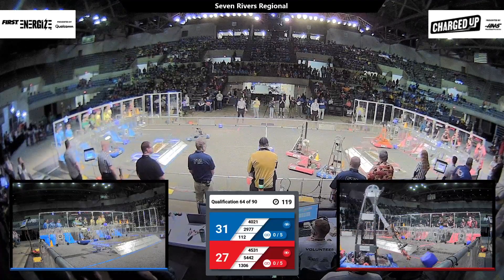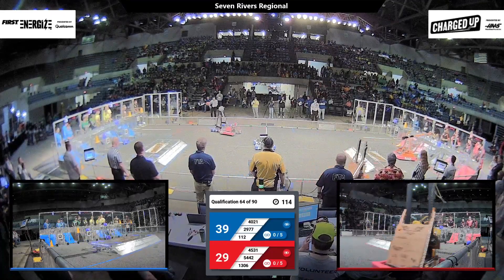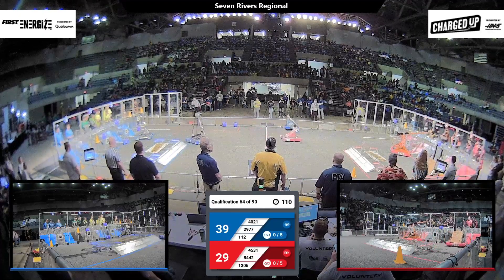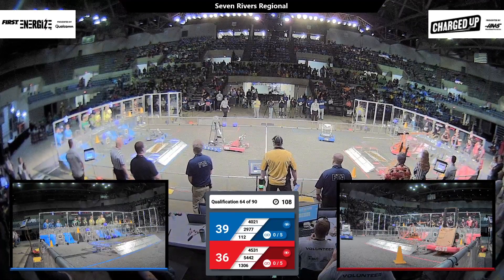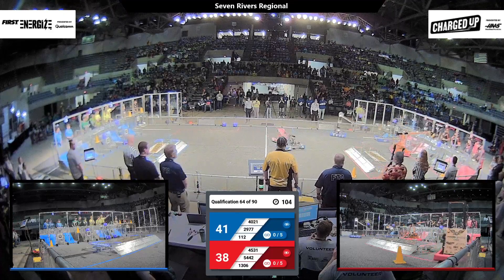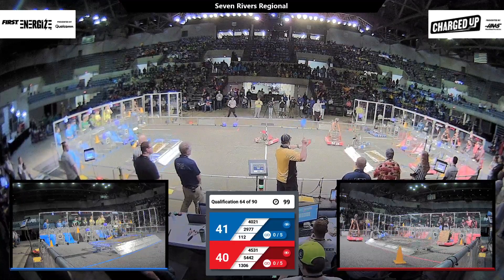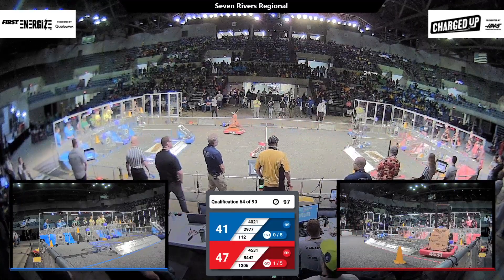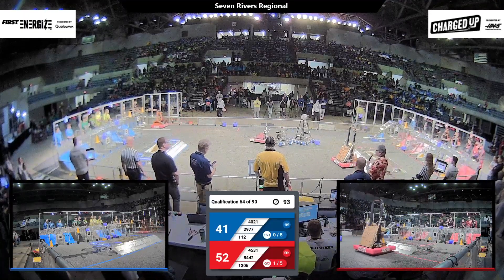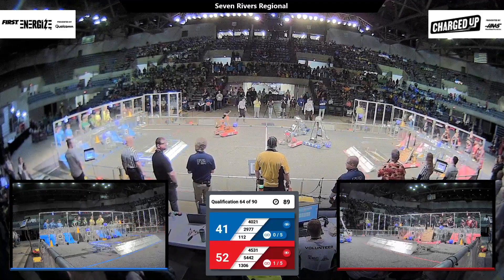Four point advantage for the blue alliance in the early going. Mechanical Monarchy with the cone, holding it up high, trying to get in position to score it on one of the upper posts. Still trying to get it lined up, and they end up dropping it — it scores on the bottom. Their partner, Stem Punk, puts a cube down at the lower level. Plus one over to the loading stations, picking up a cone.